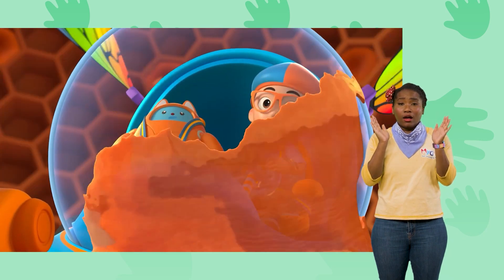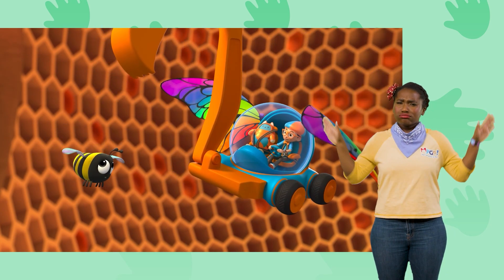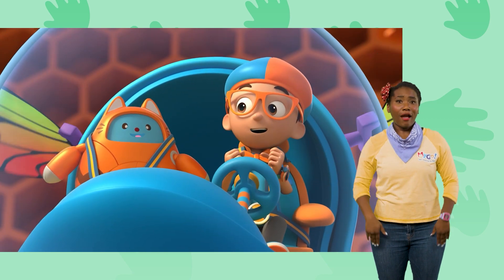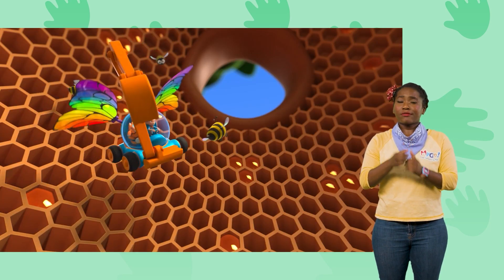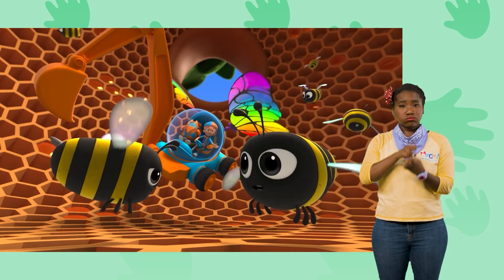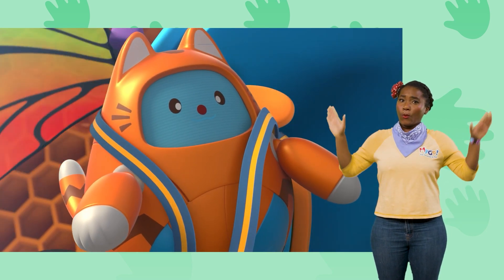Oh dear! This may look funny, but flapping our wings is how we make thicker honey! It's a bee thing! Whoa! Yes, Tabs! I have the answer to my question! How do bees make honey? They get nectar from flowers, chew it, store it in their stomachs, then put the honey in a honeycomb and flap their wings over it! Upload answer, Tabs!